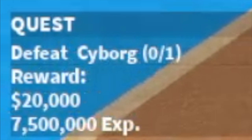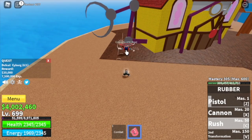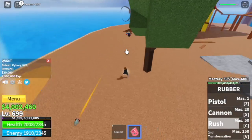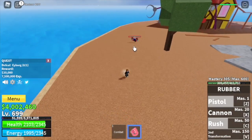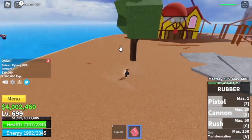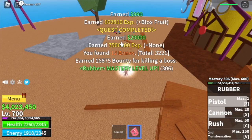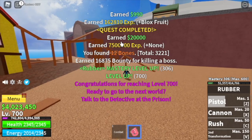For the Cyborg Warrior, just dodge the cannon skill because the damage is high. You can server hop starting from level 675 if you want to go faster and get the boss drops. At level 700 you will unlock a quest.